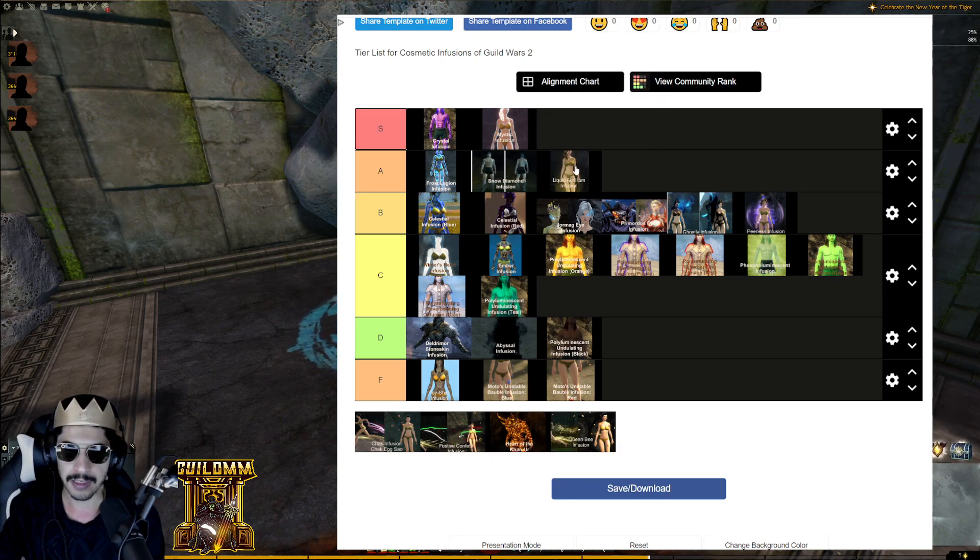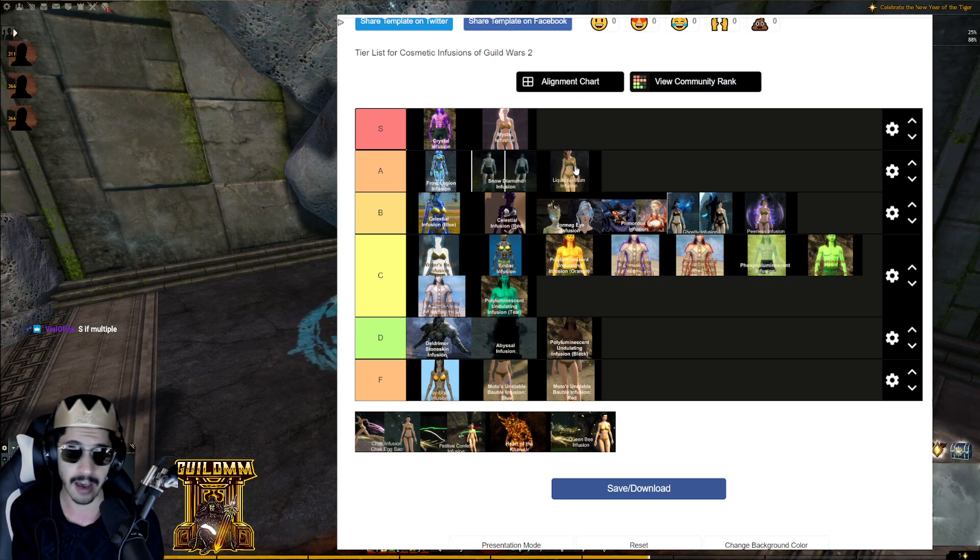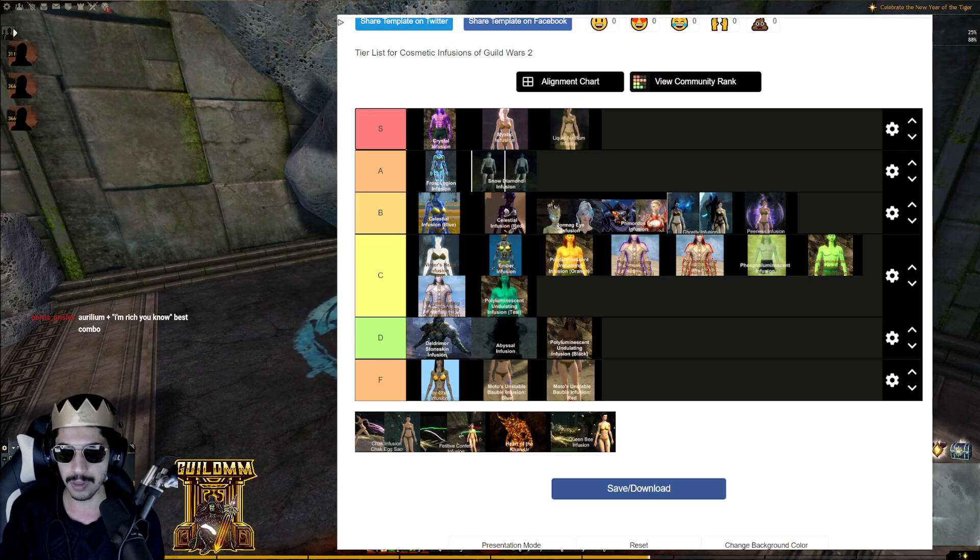Liquid Aurillium Infusion — obtained from the Octovine meta event, so it's difficult to get. Alone it gives a gold aura effect around your character. It's more of an enhancement infusion to me. Liquid Aurillium and Mystic go very hand-in-hand. It works well with Queen Bee, and is a subtle but nice touch with Chak. It can also work with Heart of the Khan-Ur. I'm giving it S tier.